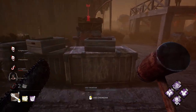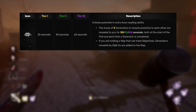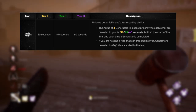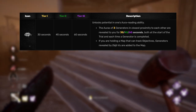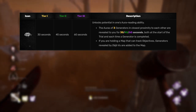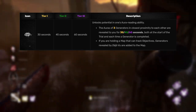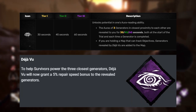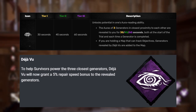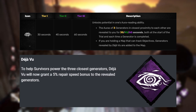Deja Vu is probably the least-picked perk I've ever seen among survivor perks. The way it currently works is at the start of the trial, three generators that are close to each other have their auras revealed to you for 60 seconds. And every time you finish a generator, this procs again showing you another three generators. However, the rework states that any generator revealed by Deja Vu will now also give you a 5% repair speed bonus on those generators. I like that — Deja Vu might actually be a pick now.